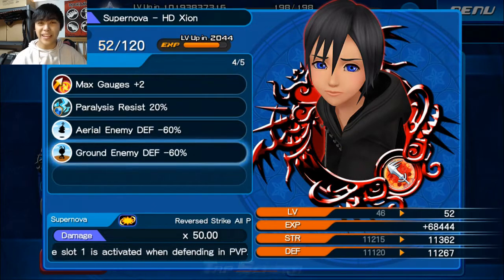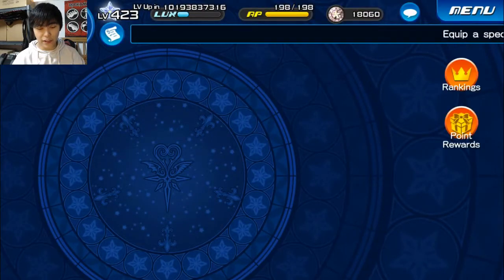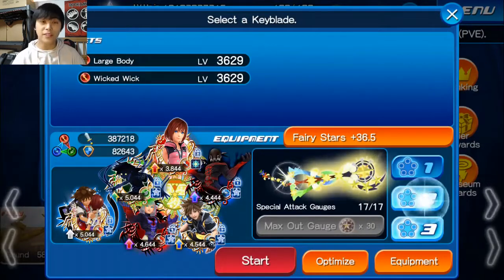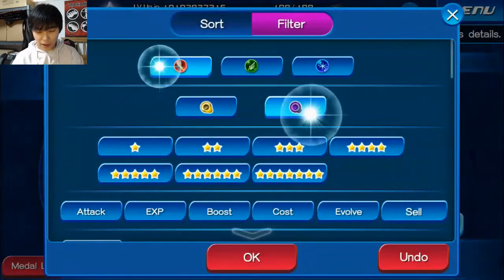Now we can start wreaking havoc. I'm doing poorly in the coliseum because of reverse strength — it's killing me. I don't have Xion EX plus and that's putting me at a bad disadvantage. Let's check — this is PVE. What's putting me at a disadvantage is I don't have the reverse strength to back up this setup. I have a bunch of Illustrated Xion EXes but not Xion EX plus.